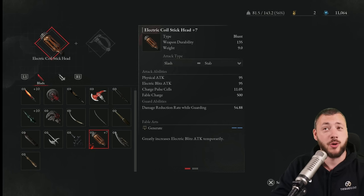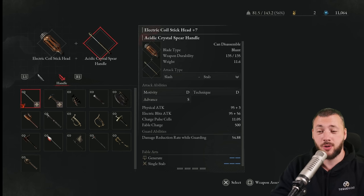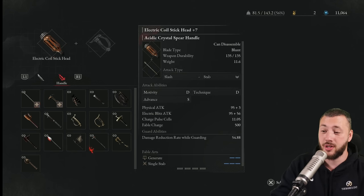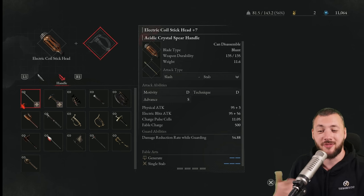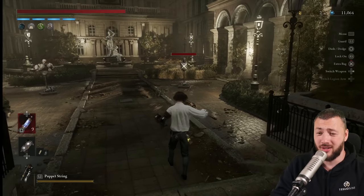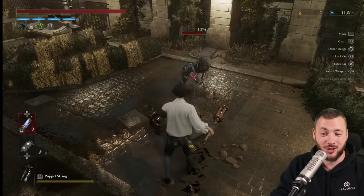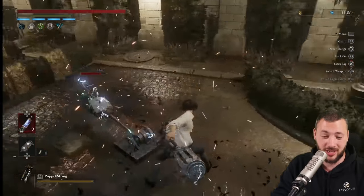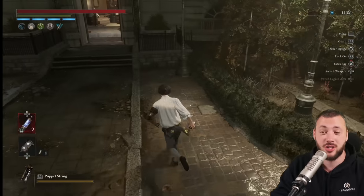The second weapon is the Electric Coil Stick Head, which I'm pretty much using for the first three to four acts and then later on again. That one also gets put on the Acidic Crystal Spear handle. I've seen some people mention it has a little bit less damage when you turn it into a stabbing weapon — that doesn't matter at all, because your scaling is the advanced scaling. You're not using motivity or technique scaling; you're having the advanced scaling. This gets turned into Stabby Max Stab Phase — you essentially have the Perfection Stabber to just take Puppets out. You can increase your electric damage to deal straight electric damage, or charge up for a big hit.